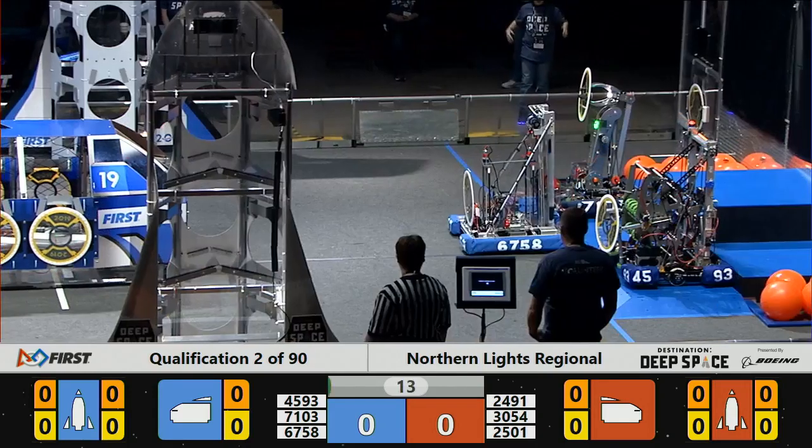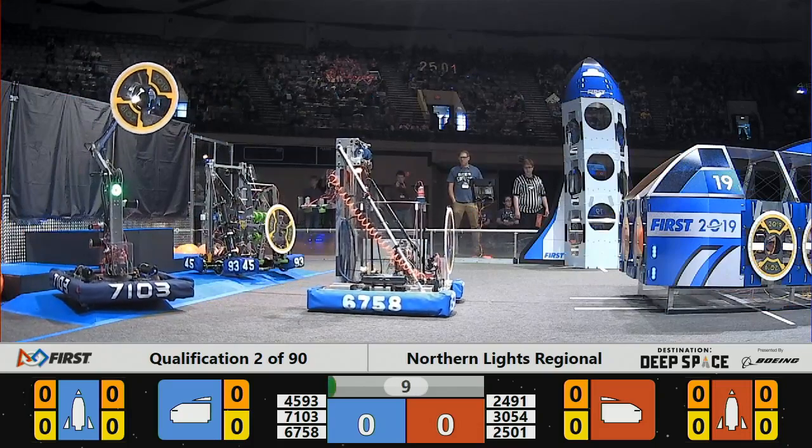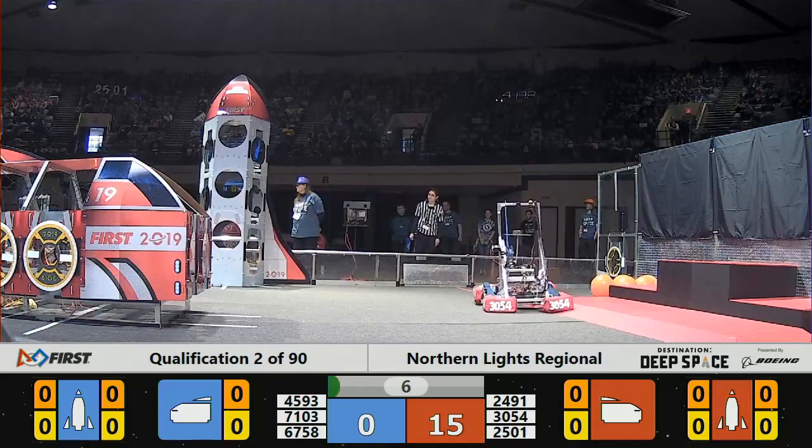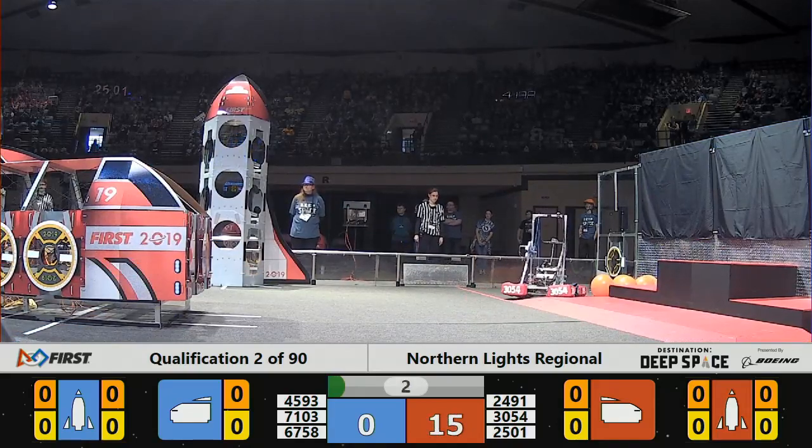We are on Planet Primus, robots crossing the HAB line on the Red Alliance — extra bonus for coming from the second level. Two robots on the Blue Alliance crossing the HAB line, now we have three.